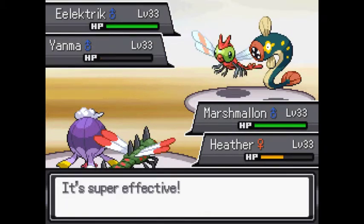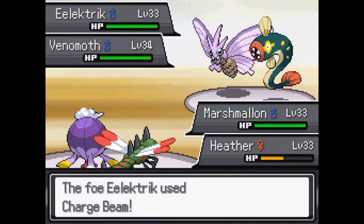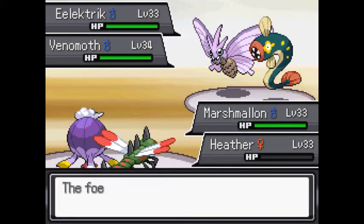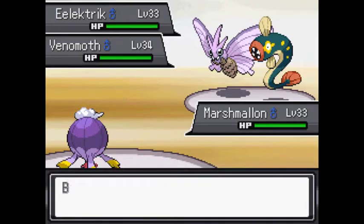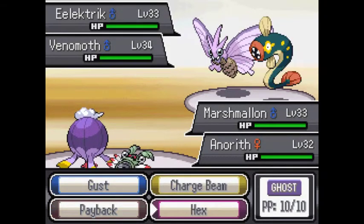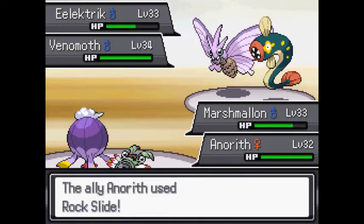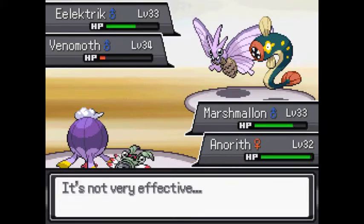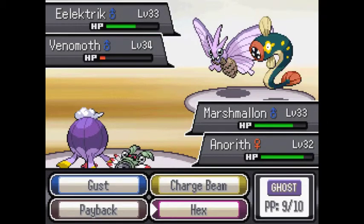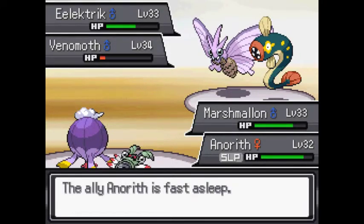Wait, maybe this wasn't the best idea after all, because Electrite is strong against me as well. Yanma does take quadruple damage from Rock-type. Venomoth — Charge Beam is super effective. I want to kill off this Electrite now because he has a special attack boost. Next is Anareth. If he uses exclusively Rock Moves it's going to be as dangerous as it potentially could be. Let's go for Hex on Electrite because he is the bigger threat. I'm going to use Bind on Anareth — that's kind of ideal. It's kind of nice getting some experience on Marshmallon here, because for the boss of this area I don't really want to use him too much. I keep forgetting when the level cap is.